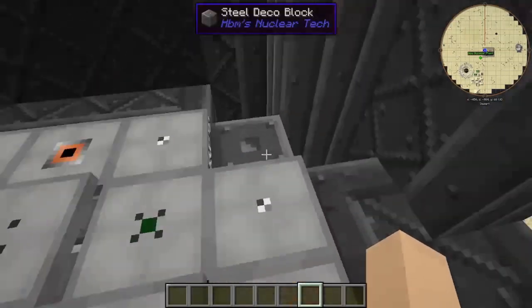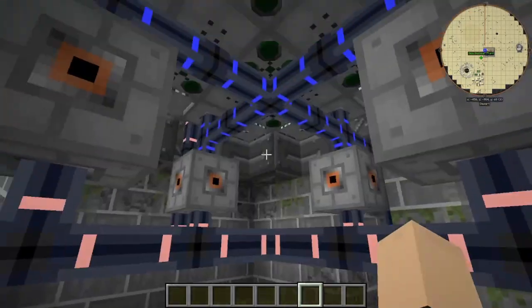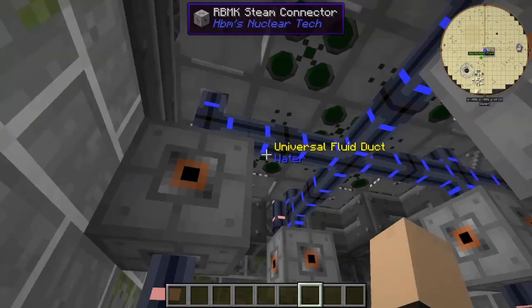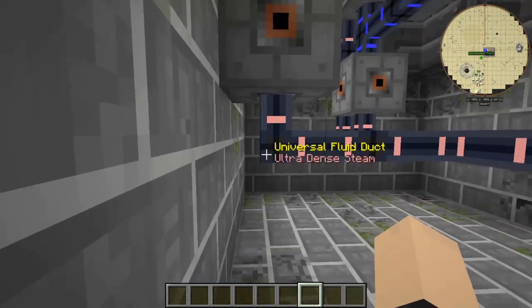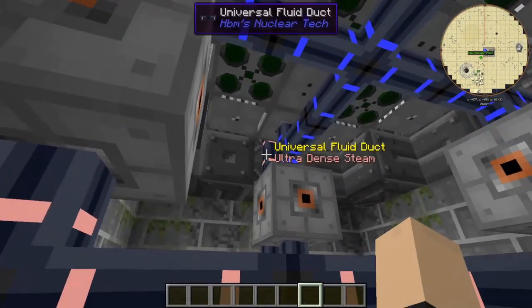We have a storage thing here so you can store any extra fuel rods you might have. And we can jump down here — here is the water/steam exchanger. Water comes from the cooling tower, the steam goes up that little spout up there, you can see it.